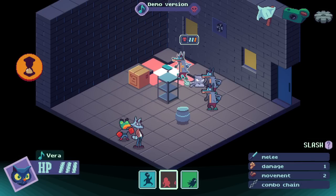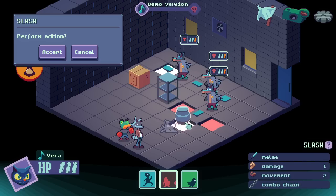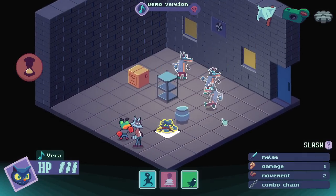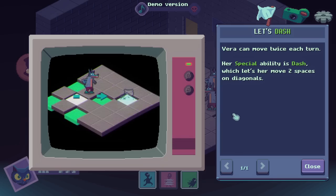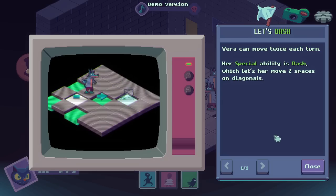Whoop, whoop, whoop! Oh, and we can actually hop over the box too? Vera can move twice each turn. Her special ability is Dash, which lets her move two spaces on diagonals. You really are basically checkers.